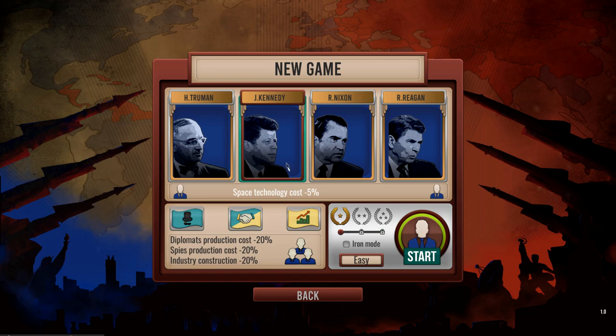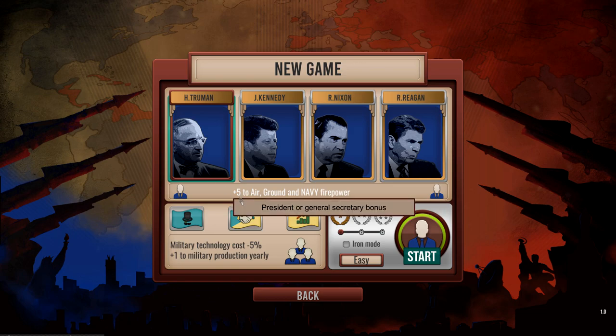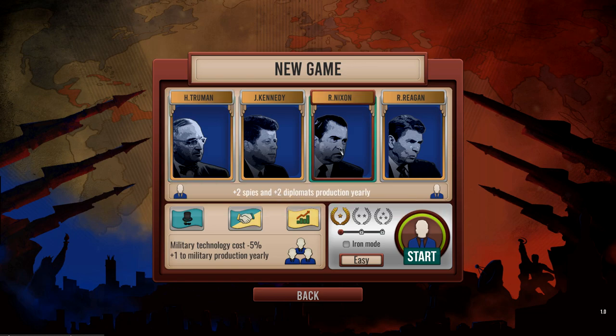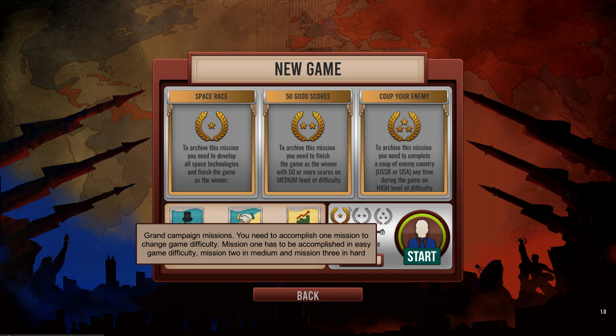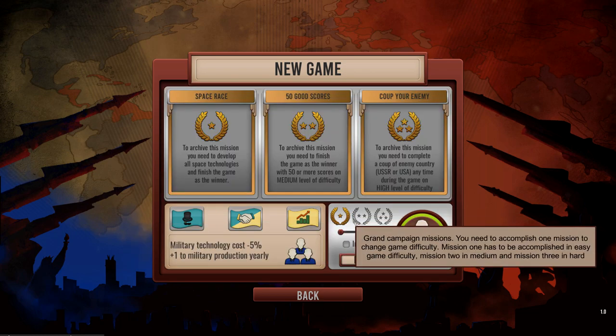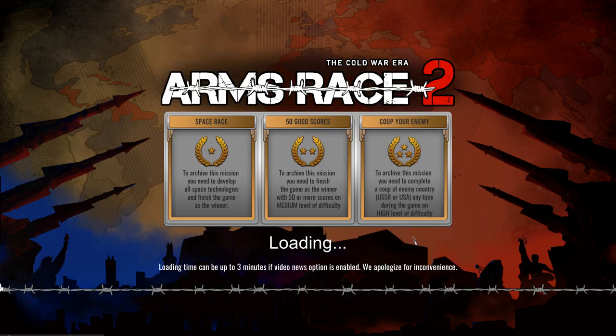If you get Kennedy, space technology costs five percent less. If you get Truman, you get plus five to air, ground, and navy firepower. I'm going to go with easy because I'm not going to do hard right now. It gives you the difficulty and the objectives. On easy, you've got to win the space race. On medium you'll get 50 good scores. On very hard you can coup your enemy — that seems really intense. Let's start with Truman and go in.